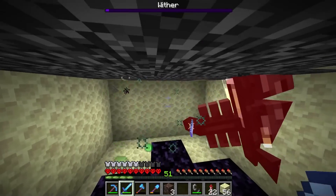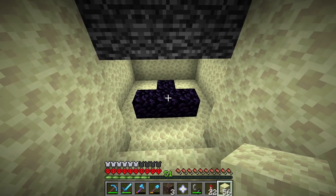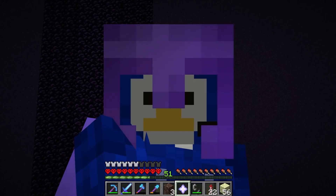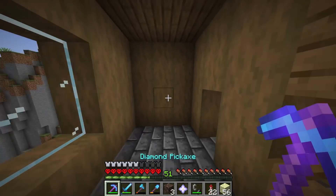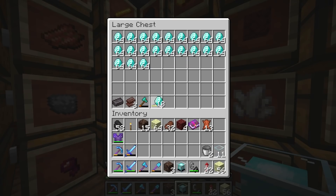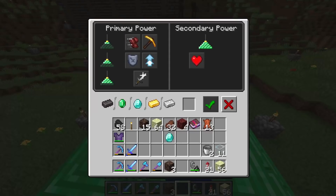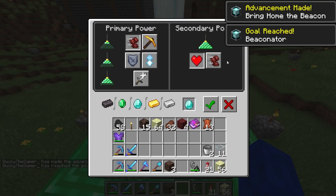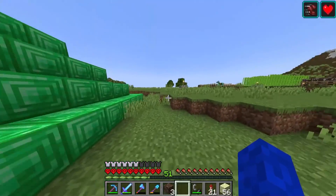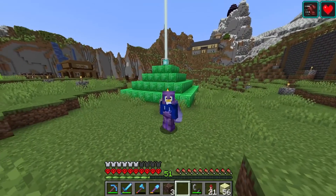There's the nether star popping out at the bottom — boom. What normally is a five-minute fight takes 20-30 seconds when you trap them underground. We have the nether star, so we head back to base and would you look at that — we can make ourselves a beacon. We'll flex and use a diamond. Trot on over to the beacon, slap this bad boy down. We'll take Regeneration and Speed. And that is how you make a full beacon in Minecraft using nothing but sticks and a little bit of ingenuity with villagers.